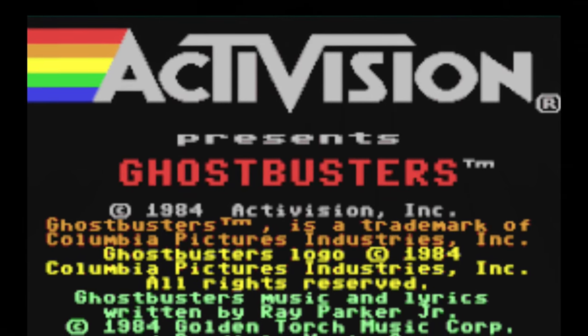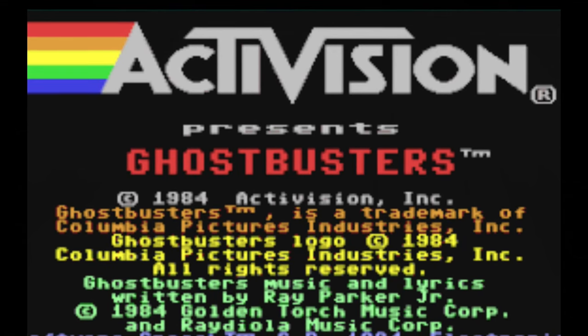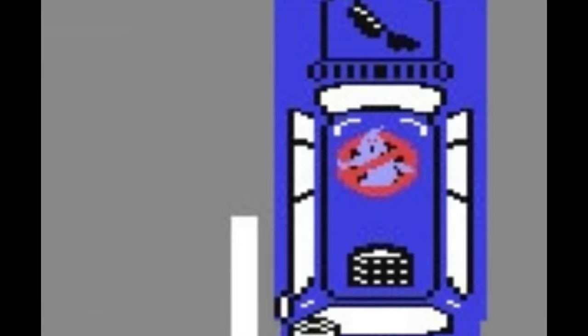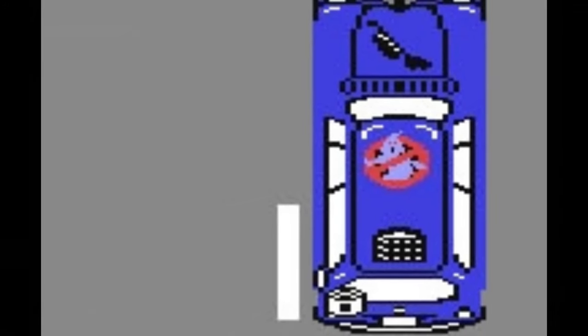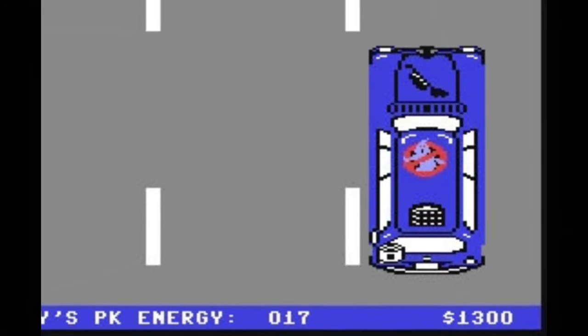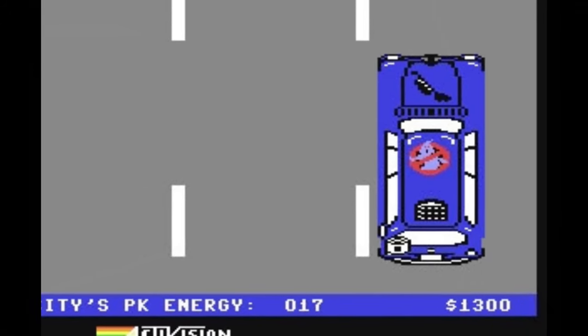Due to the early deadline, Activision had to get off to a head start, so they took a game that was already in development, tentatively titled Car Wars, and built a Ghostbusters game around the concept. It ended up becoming the driving shooter game released on various consoles, with the main focal point being the Commodore 64 version.